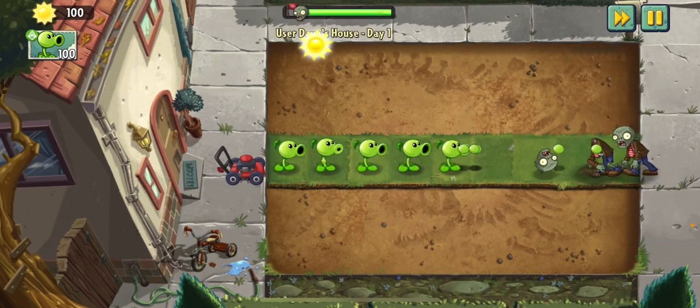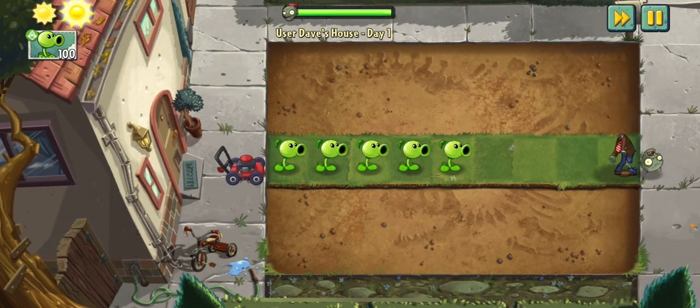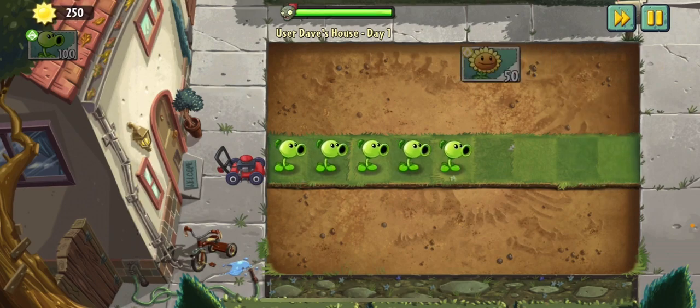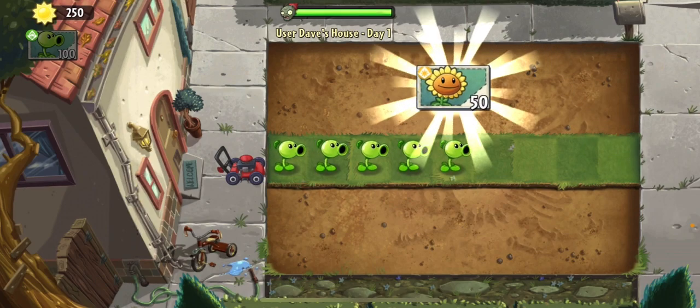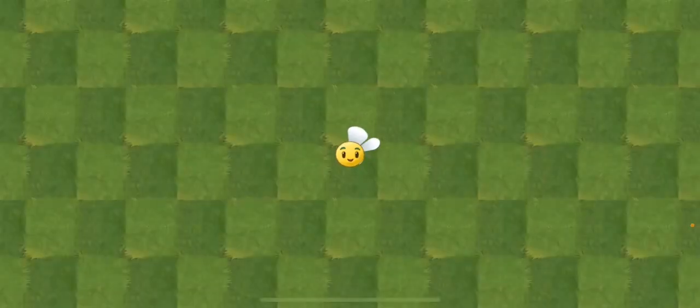How can a pea kill a zombie? Maybe that's the whole mystery behind the game — how are the plants physically able to kill zombies, and why don't they turn into zombie plants when they get bitten?